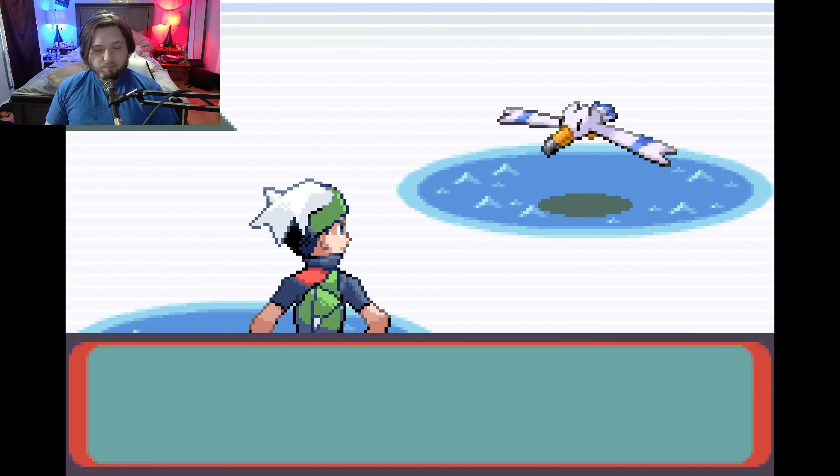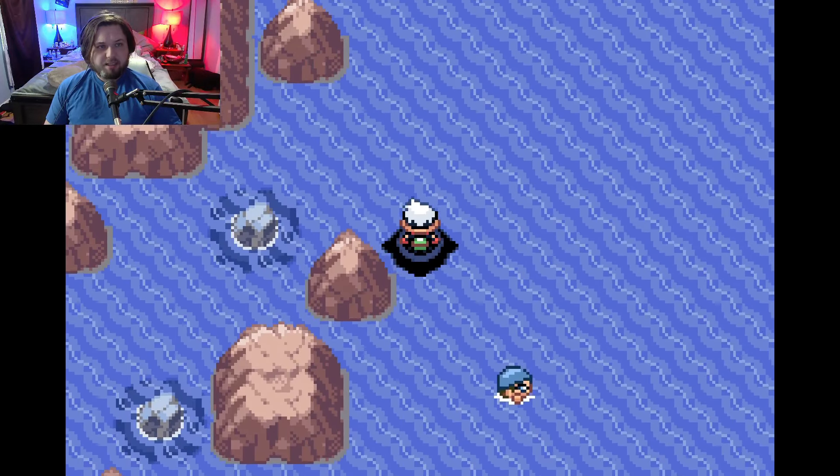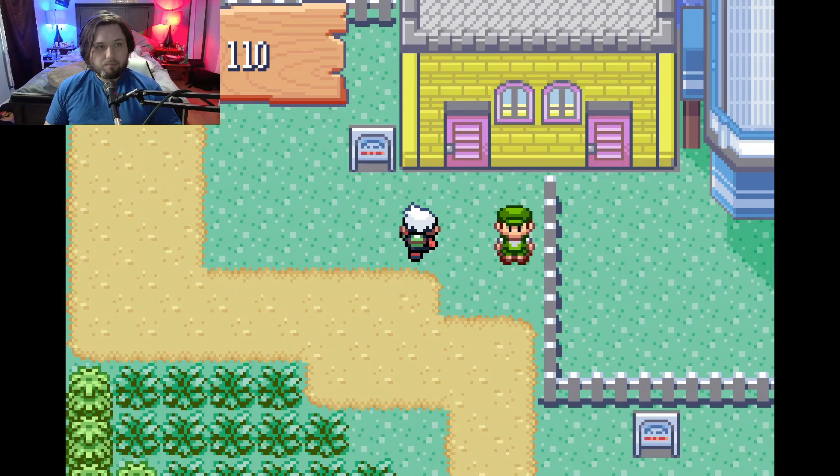Forgot to use repels, but it should only take a couple minutes to get back to where we were. We still have to go find Steven Stone and then go battle the gym leader. If we make it back in enough time — which we should, since it only took a few minutes to get here — we should be able to get all that stuff done.